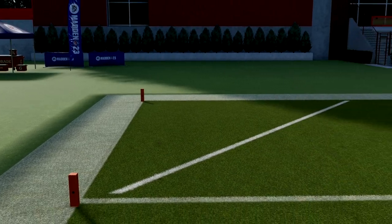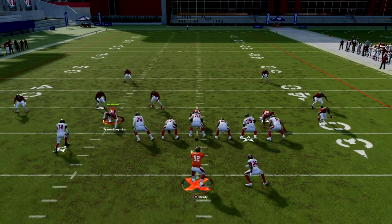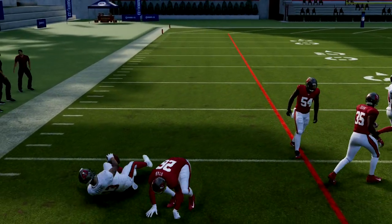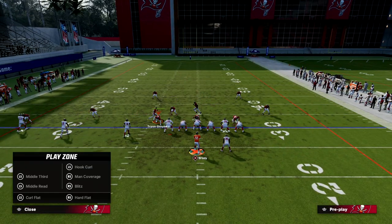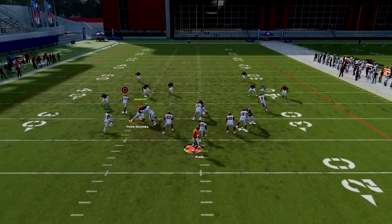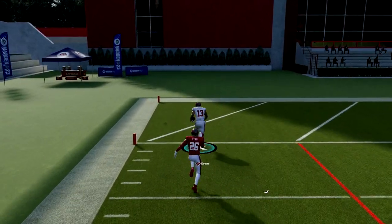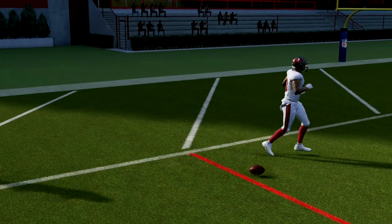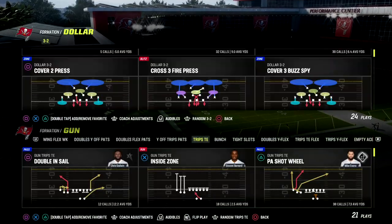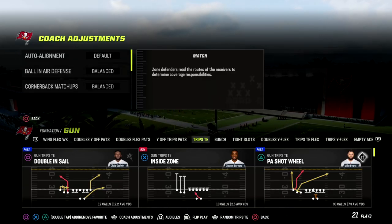If I put him on a streak instead of a fade, watch his release point — he's releasing inside, and that throw is a lot more dangerous. So if you have any suspicion it might be Cover 2 or they're trying to bluff you, my recommendation is to fade this guy because he'll get over the top of the defender a lot better. If you know for a fact it's Cover 3 or Cover 4, I've found that fades don't clear zone out as fast, so the streak is fine.